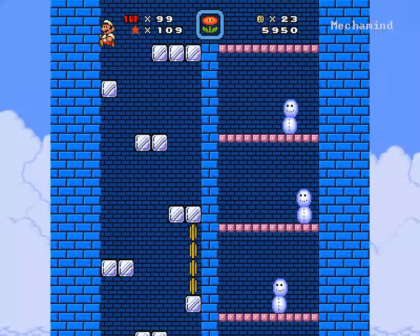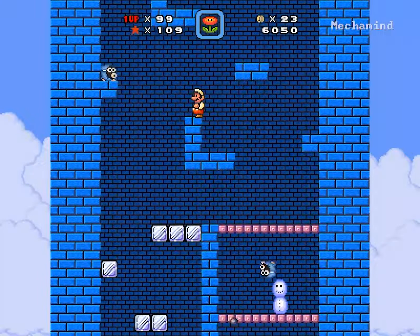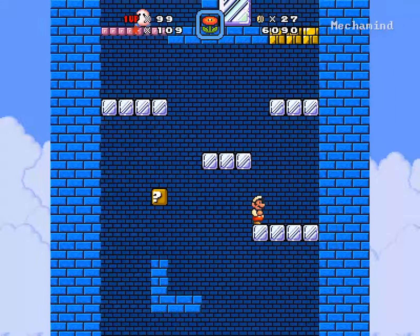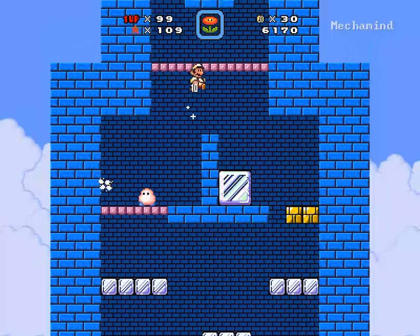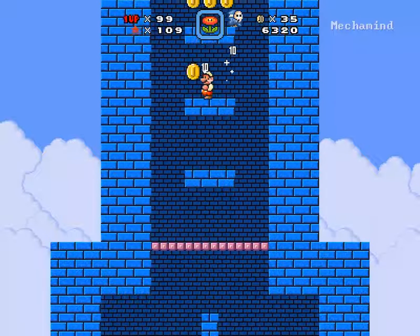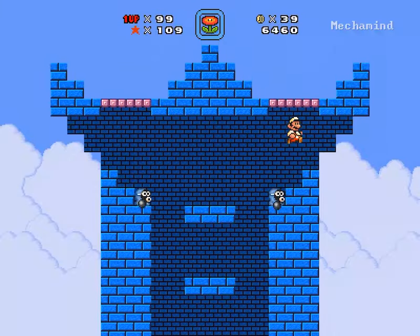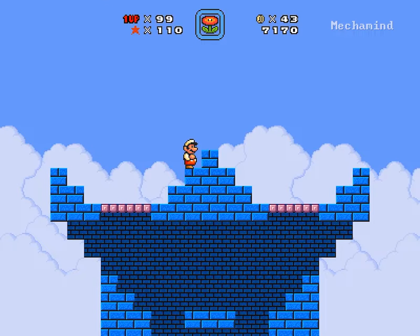Maybe I'm gonna regret taking the left direction here because of the ice blocks and the possibility of falling into the pit. But I live this time, and I could probably do it again. I also just noticed that the divides are just in the right spot that you can't pick up your power-up if you lose it. We're through this, and we've made it to the top.